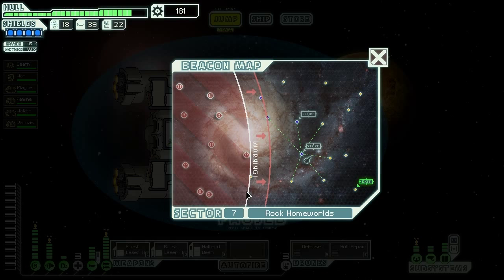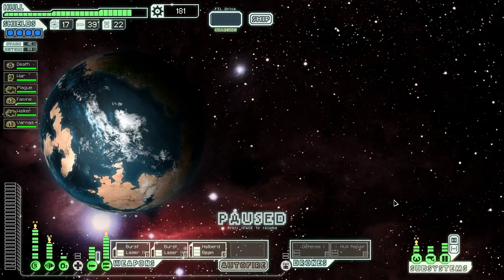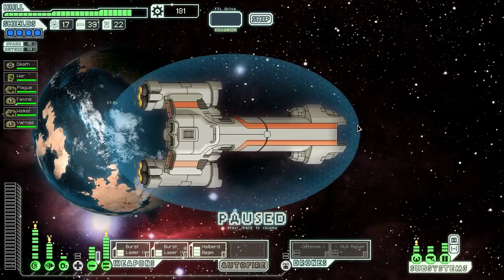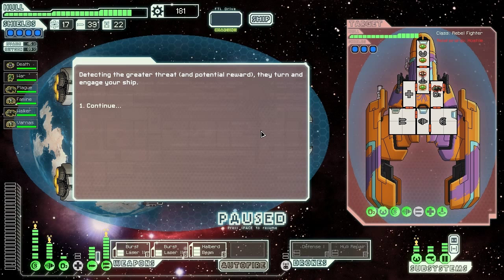We have four jumps left, so if we go one, two, three, four, that should work out great. Let's do just that. Anything at this beacon? The distress beacon is coming from a civilian ship — it appears it's being chased by a pirate. We can use improved weapons to fire a warning shot from our strongest weapon. Let's try that. Detecting the greater threat and potential reward, they turn to engage us. I hadn't actually seen that happen before, but whatever.